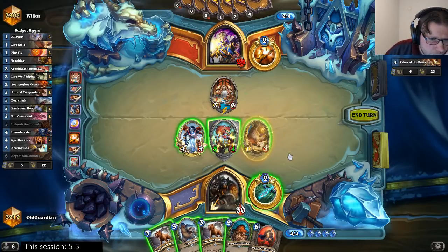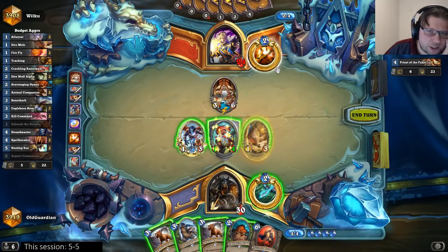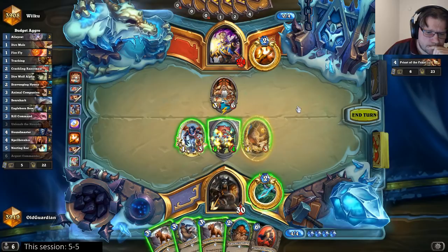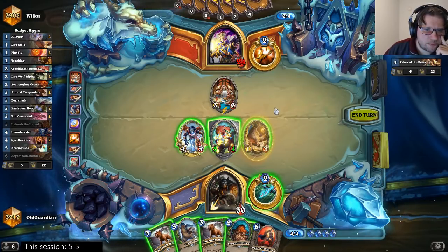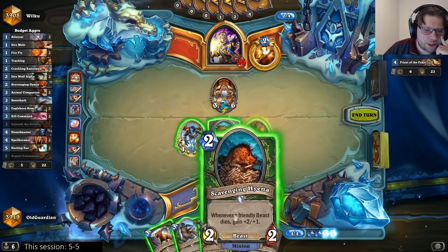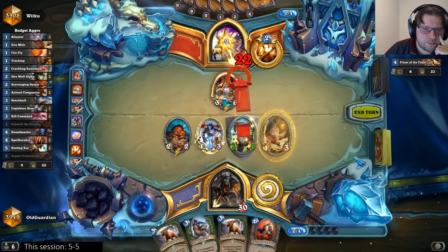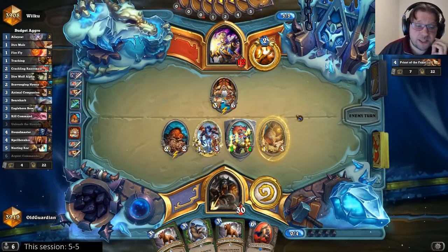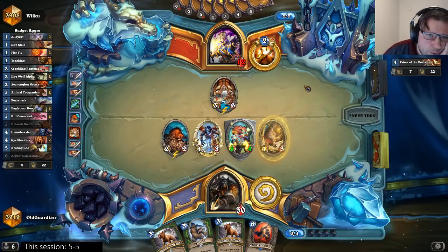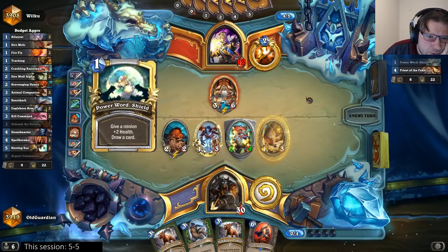That's an interesting card — is it a card that I have to react to? Next turn he could have something like Pint-Size Potion, which would conveniently kill all of my stuff. But if I spend a lot of resources killing the Priest of the Feast now, I also make the board vulnerable to Duskbreaker. So nah, we're just going face. Show me the spells, Priest. Pint-Size Potion would be perfect here, but what's the probability that he has it? It's pretty low.